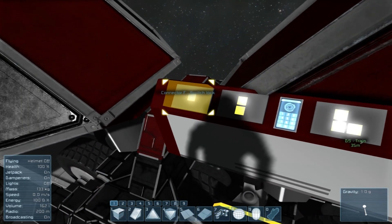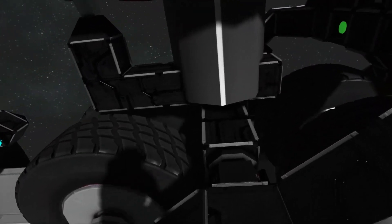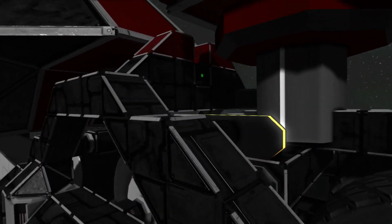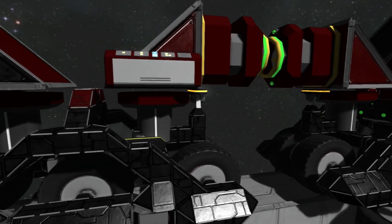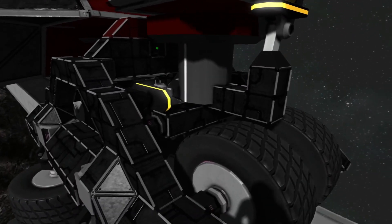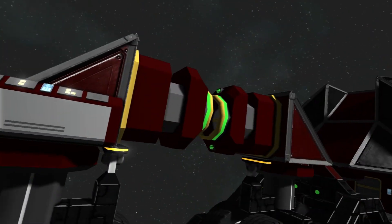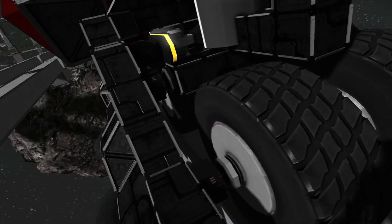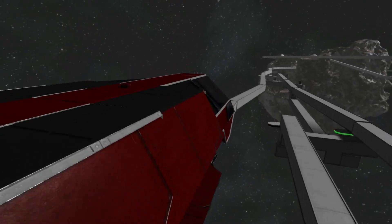Landing gear, connector, landing gear. People say programming is confusing. When I talk about programming with friends and family, everyone tells me it's confusing and they don't know what I'm talking about. This looks like programming to me. Like — this is a large ship, these are large connectors, these are small ships with landing gears and rotor heads. I don't even know how you would do this. This makes no sense to me. I'm not gonna question it — I'm just gonna drive it.